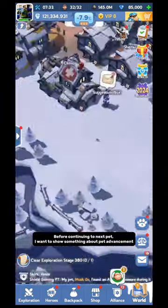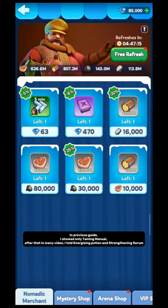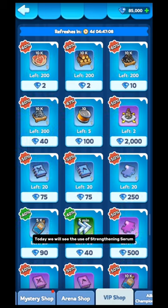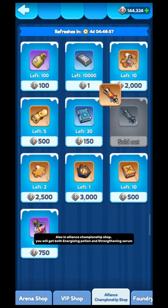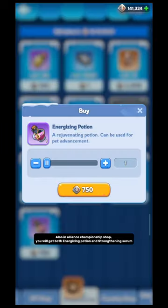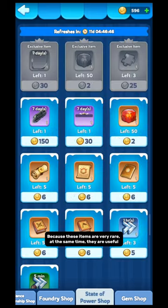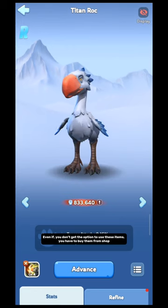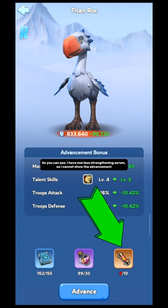Before continuing to the next pet, I want to show something about pet advancement. In the previous guide I covered taming. In many videos since then I mentioned Energizing Potion and Strengthening Serum. Today you will see the use of Strengthening Serum. In the Arena Shop you can get both Energizing Potion and Strengthening Serum. In the Alliance Championship Shop you will also get both. Keep collecting them whenever they are available, because these items are very rare yet very useful.